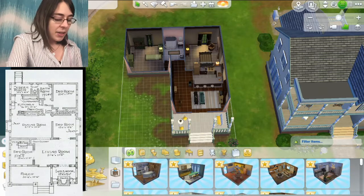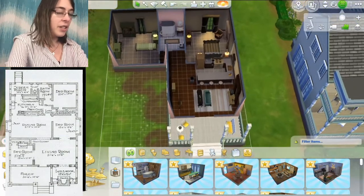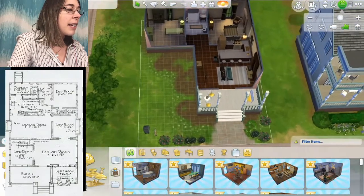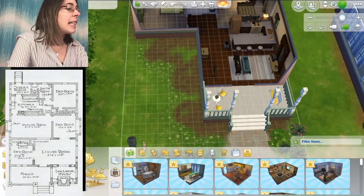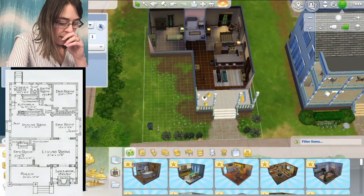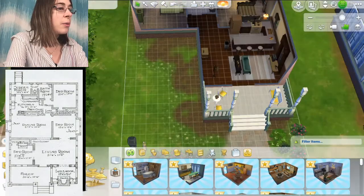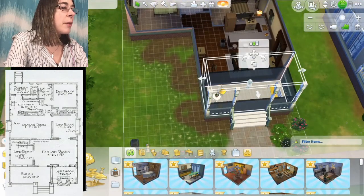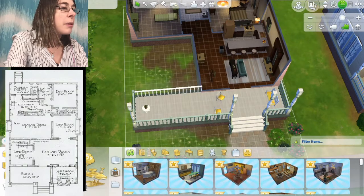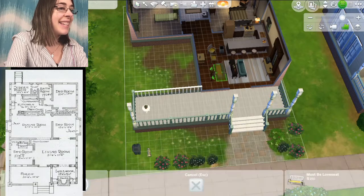The porch is supposed to be on the other side and I do have the size — the porch is supposed to be 20 by 10. The way I like to do it is I'll use the squares, but I don't know if I chose a big enough lot. So that's 10... oh, maybe I didn't. Maybe I need to change? Oh, it's 20 by 15 — that's not going to be enough. So I think I need 30 by 10. This is a big house. So we're going to extend this.